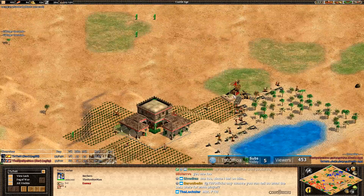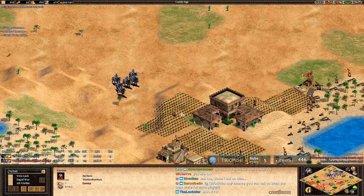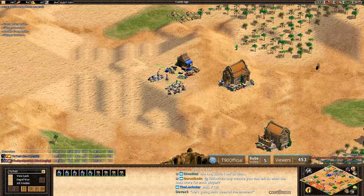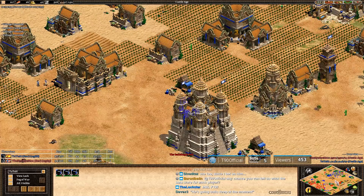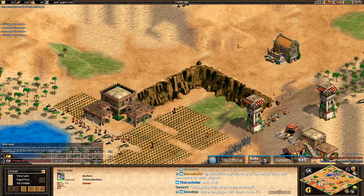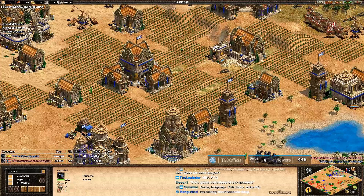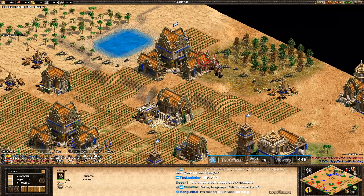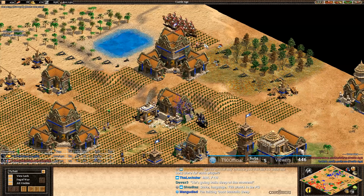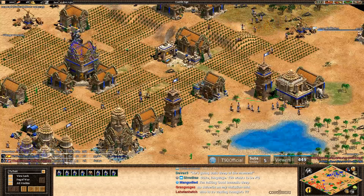What's crazy is that MBL was able to hold in a situation where his second TC had to be in the middle of the map. And actually, Tato's going to spot that just now — boom! I hope MBL notices that — just in time. If Tato is able to hold on and get a castle on the left side — he has villagers there on stone — he knows MBL has a TC there, so he can castle that and push on the right side with his Arambai. There is a possibility here that Tato could win off his map control.